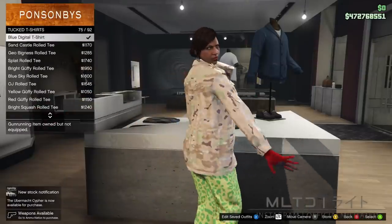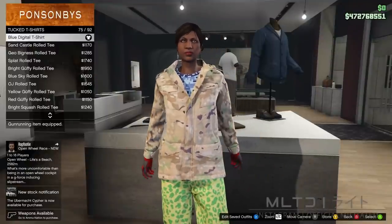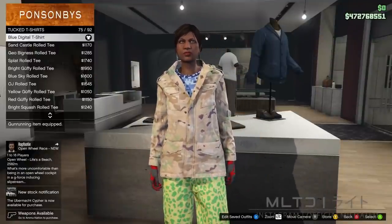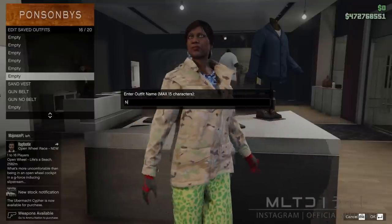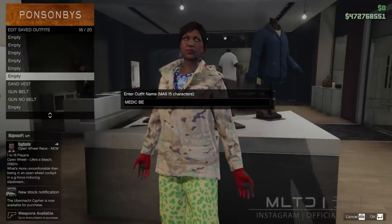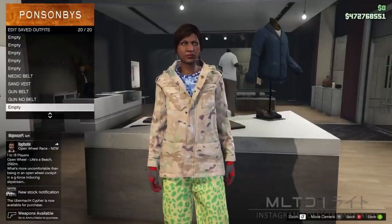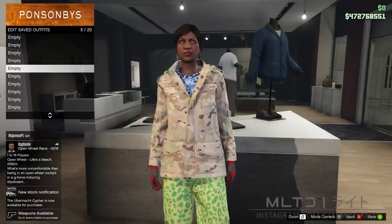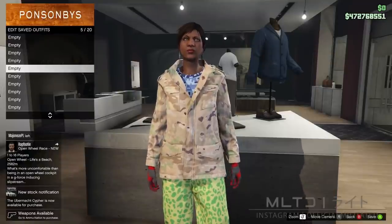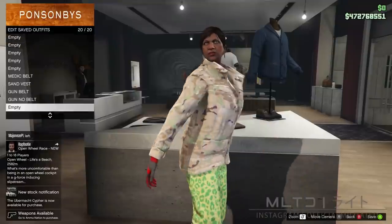Go into the tucked t-shirts category and purchase number 75 on the list which is the blue digital t-shirt. This is completely different to the one in the gun running t-shirts category — make sure it is this one in the tucked t-shirts category. Save it in slot 16 as 'medic belt'. If you want, go and fill the rest of the empty outfit slots with other transfer outfits from past videos — it's probably better to do that to make it more worth your time.